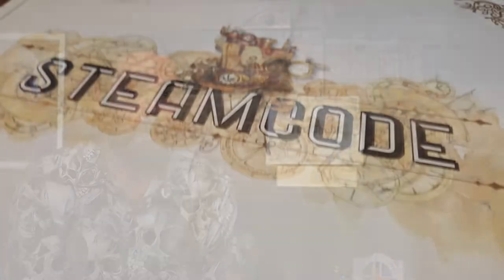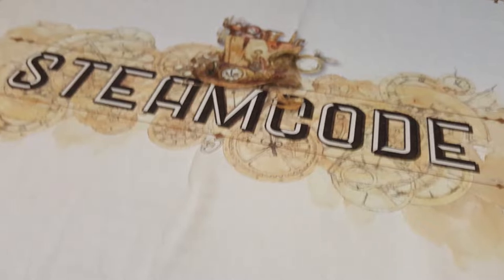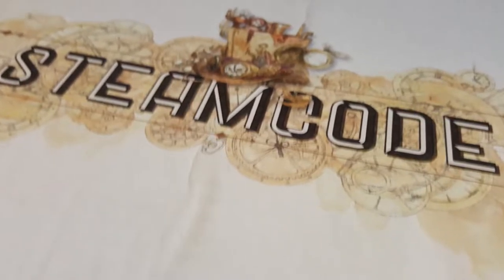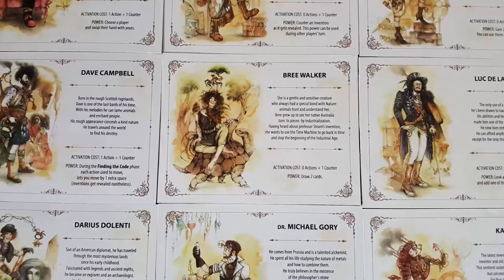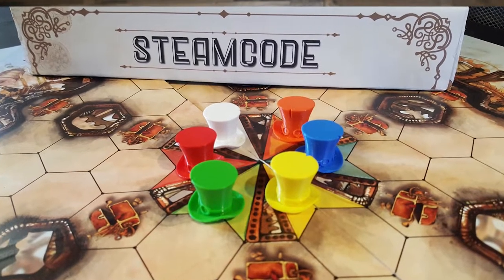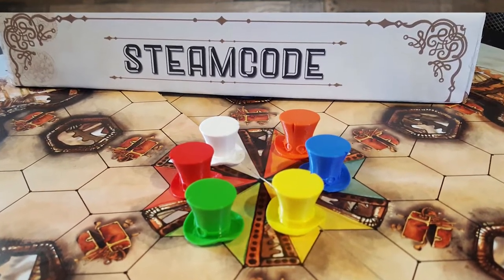Hey guys, welcome back to the Unfiltered Gamer board game review. In today's episode we'll be taking a look at the game Steam Code by Stefano Lozano. It plays two to six players, takes about an hour to play, and is for ages 13 and up. In Steam Code you're playing as extraordinary characters throughout history, with the objective of going around Jonathan Steam's laboratory in search for the missing code for his time machine, to unlock the ability to use it.